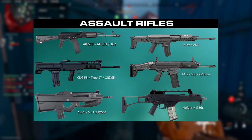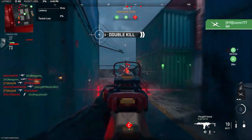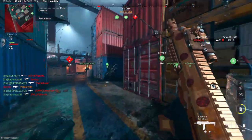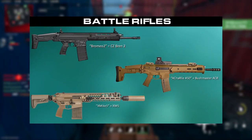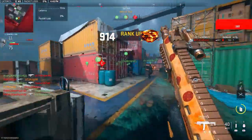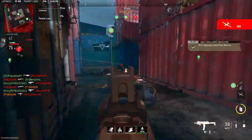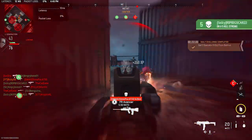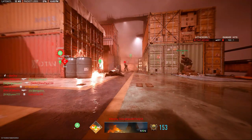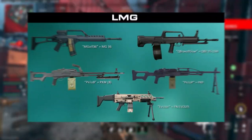We have 6 ARs here including the AK-556 and the Holger, or the G36C as we know it in COD terms — looks great. We also have 3 battle rifles to look at, and if you want to look more in depth at this list just pause the video. We also have 4 DMRs here that do not look plain at all — they look super cool, super well done.